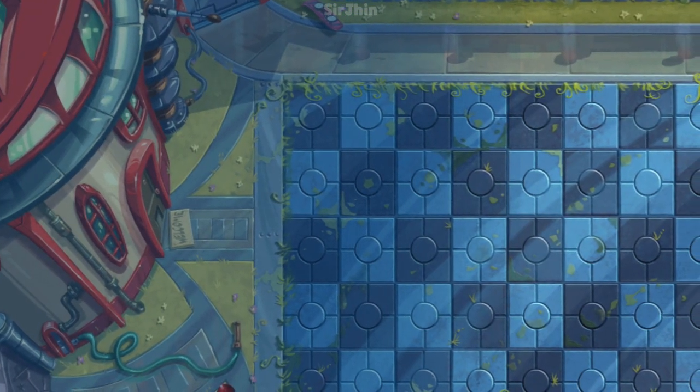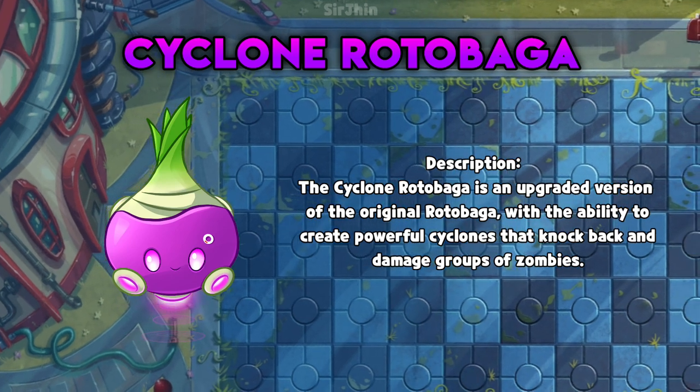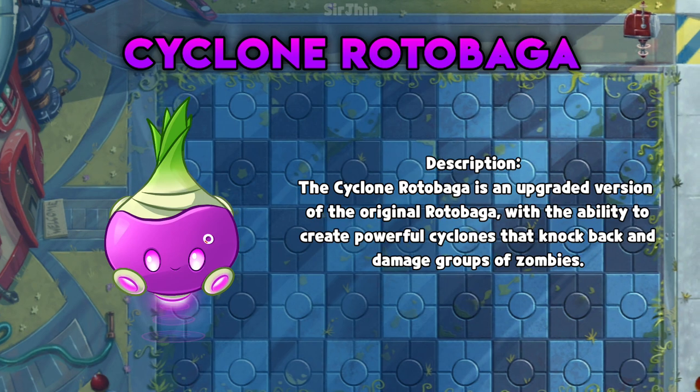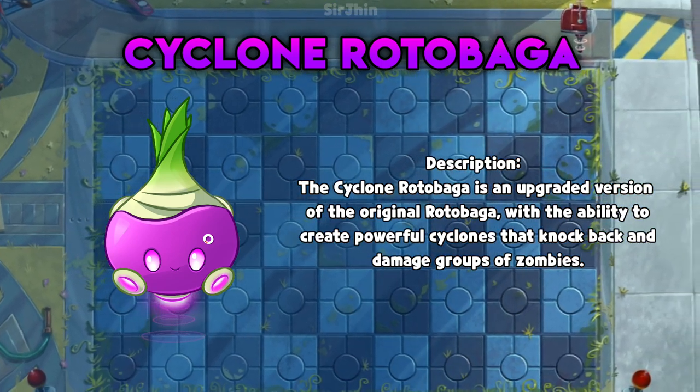Next up, we have the Cyclone Rotabaga. Its high mobility and area-of-effect attacks make it a great choice for clearing out large groups of zombies.